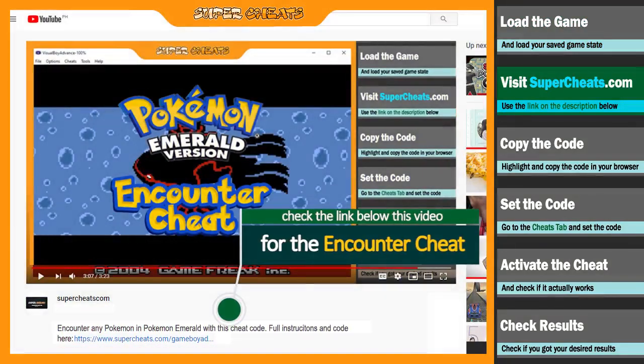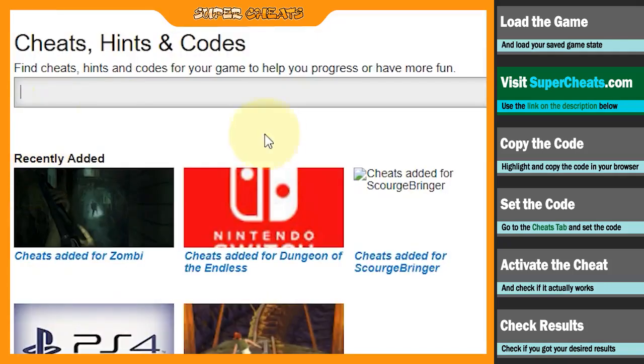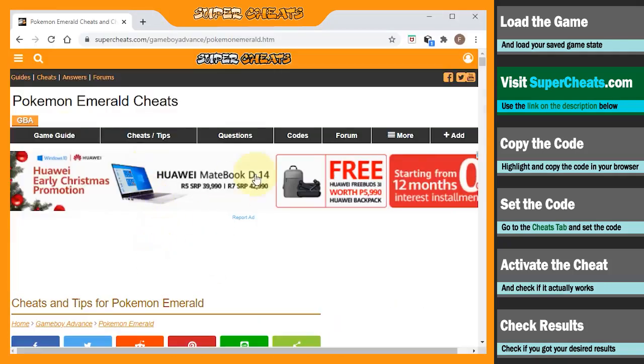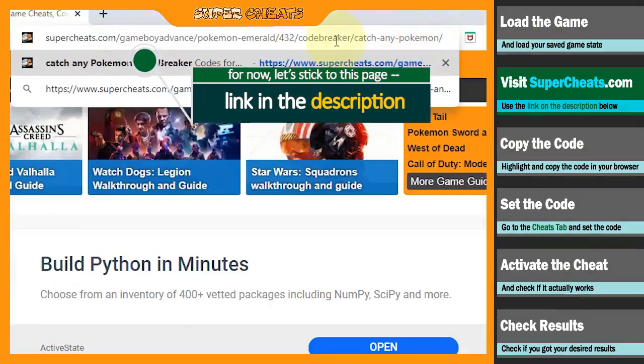Copy the link in the description below to get to this exact cheat on our site. Or you can go directly to www.supercheats.com and use our site's search bar to find all the contents, such as guides or cheat codes related to this game. Remember, you can also do this same process with other game titles. But for now, let's stick to this page to try the encounter cheat in Pokemon Emerald.